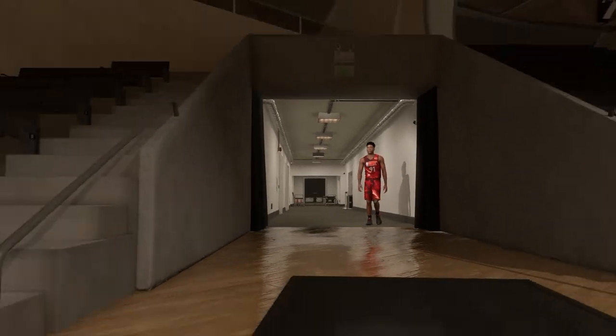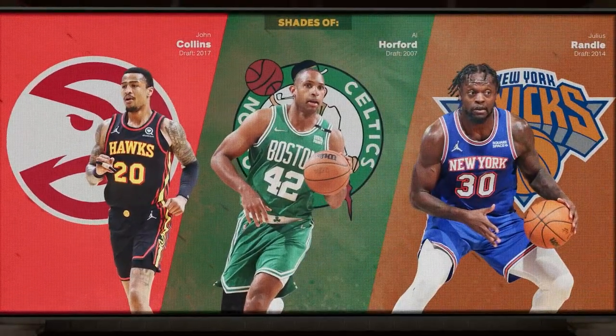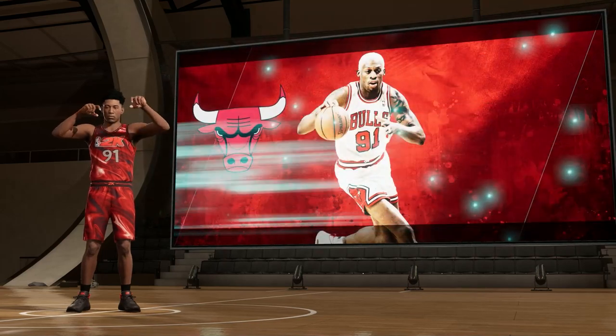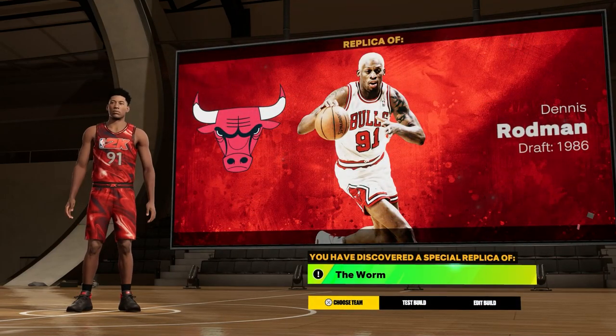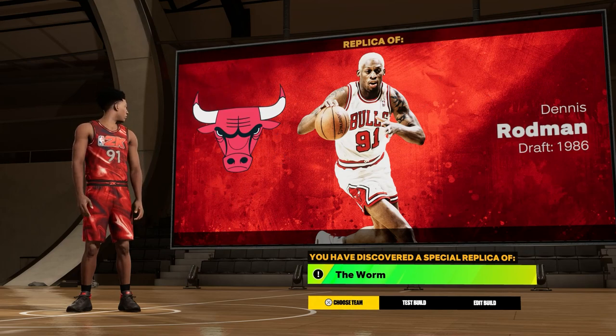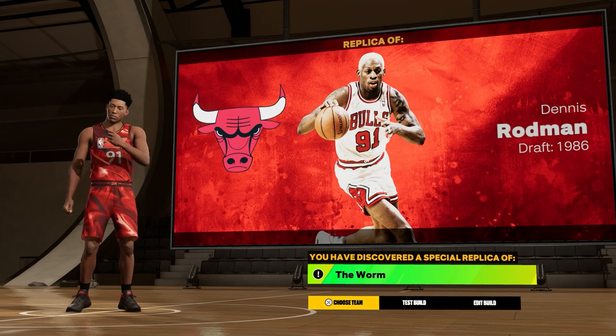After you do this, the takeovers you choose don't matter. I chose rebounding just because this is a Dennis Rodman build. When you load up onto the screen, it's going to show up with no Dennis Rodman — just three players — and I was so confused because I thought I didn't get it. But then the Bulls logo pops up, Dennis Rodman pops up, and at the bottom it says: 'You have discovered a special replica of The Worm.' If you guys want to see gameplay on this build, make sure to subscribe.